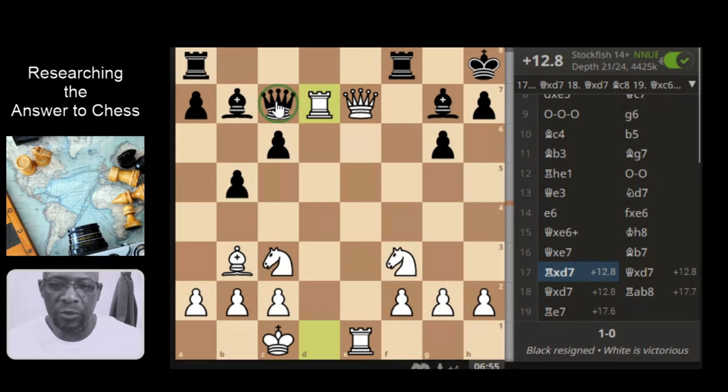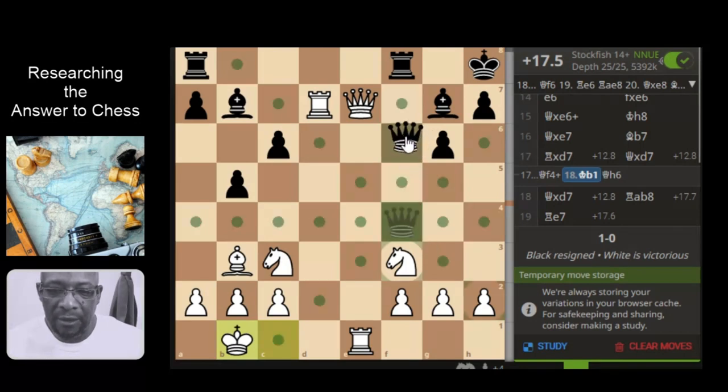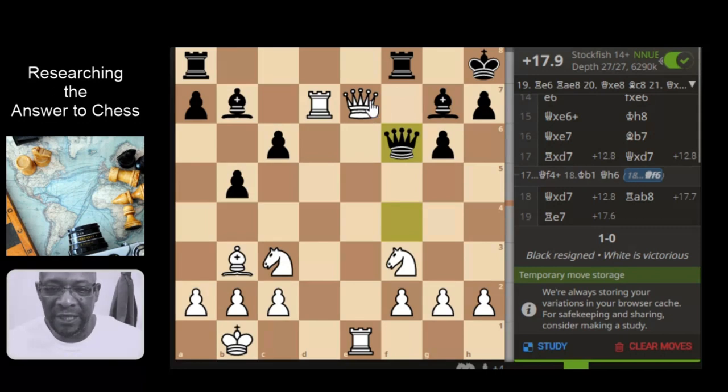Yeah, so here - the evaluation is plus 12.8. So I was thinking maybe they just come and put a check on - it's saying king b1 there and then bringing the queen here. I didn't actually follow what the computer said, queen f6 - same kind of thing, defending but it's also attacking the queen. And the computer's doing something interesting, it's like saying rook e6. If they had done that type of thing, I probably would have said well let's just take it off the board and bring the rook up here. Looks like this bishop could have taken the bishop.